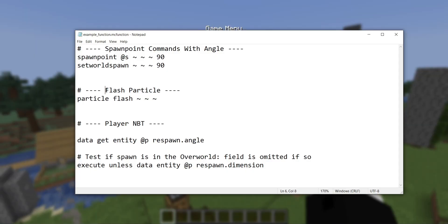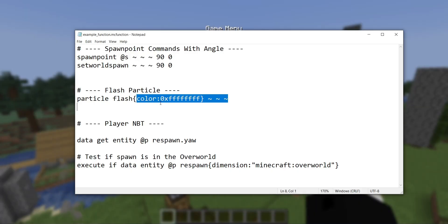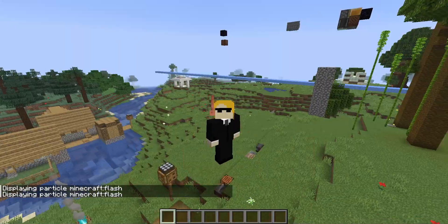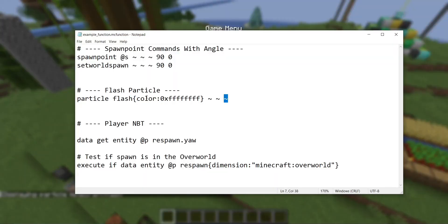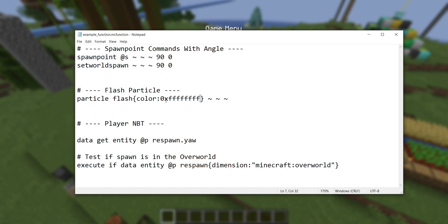Next is a change to the flash particle. Before, you could summon a flash particle anywhere with no parameters. Now it has a required parameter: its color. This is actually cool new functionality — you can now summon colored flashes like black or red. But the breaking change is that the color field is now required. The previous behavior was just a white flash, so to maintain that you need to pass in the color white, which is 0xFFFFFFFF in ARGB format — a 0x followed by eight Fs.